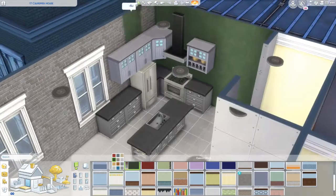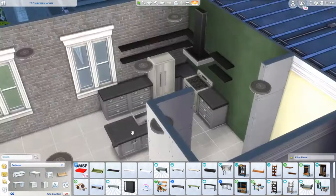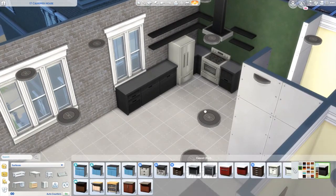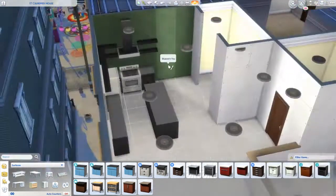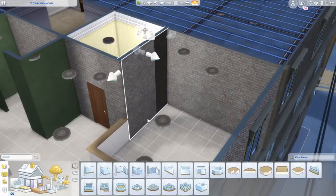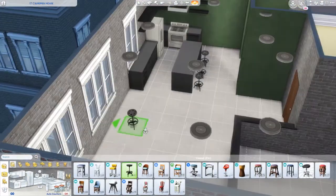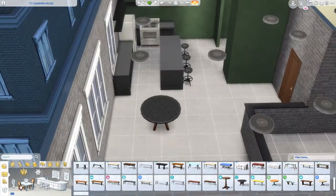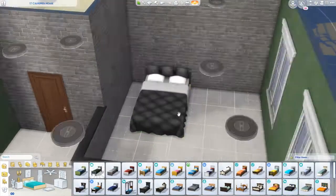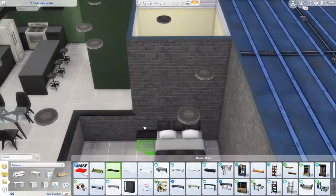A lot of my builds tend to be pretty similar, but this one I did something a little different. I mean, clearly I still use the brick, which I love, but I don't usually use colors aside from more neutral ones. I felt like a kind of darker, moodier apartment, and green just kind of clicked with me. Fun fact: green is actually my favorite color, so this is why this build feels very me.